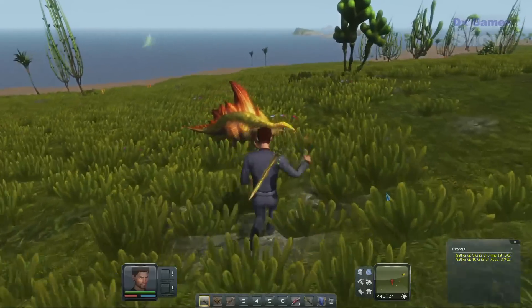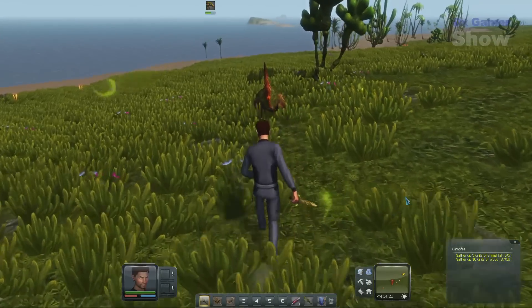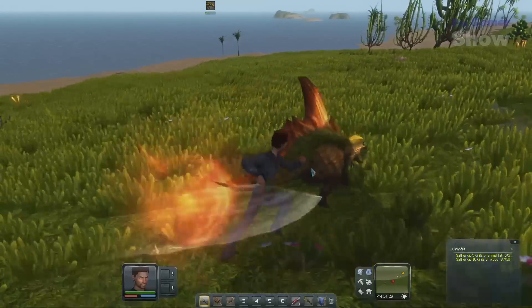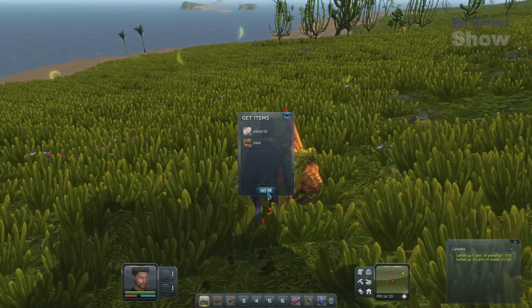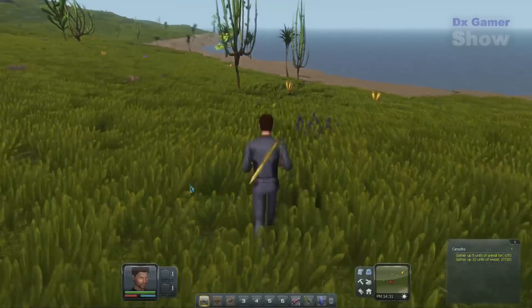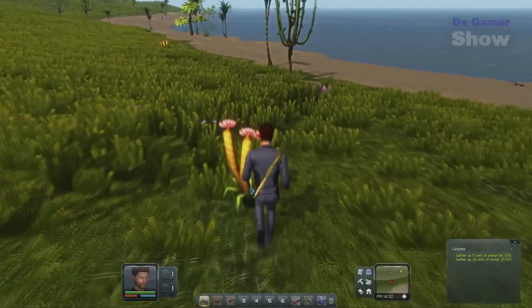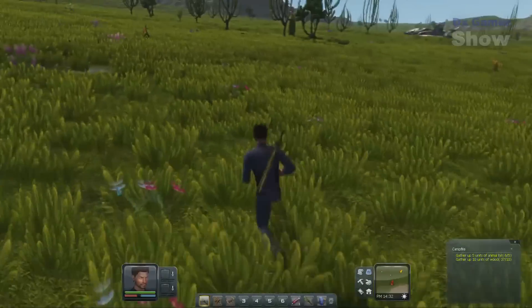We're going to be making our way back to Grady shortly. As you can see in the lower right-hand corner, we've satisfied all the requirements of the current mission — that is to make that fire pit. We don't really need that so much right now in the beginning, though it's good for a light source. One thing I haven't talked about yet is nighttime in this game.